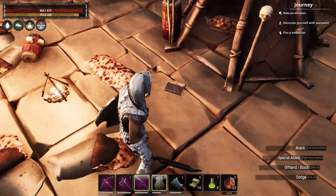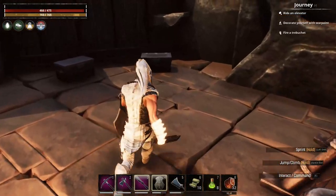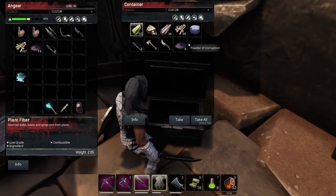There's a cook here. Learn cooking six and specialist cooking one. A couple more chests in the back with more powder.